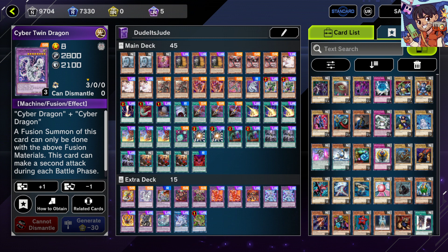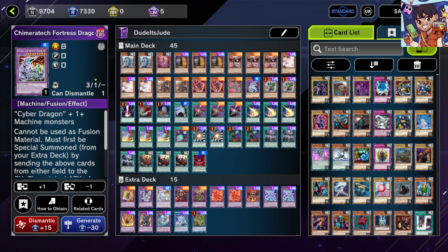Cyber Twin Dragon is great because there are times Rampage is risky to summon — its mill effect can be hit by Ash Blossom — whereas Cyber Twin has a continuous effect allowing a second attack each battle phase. Depending on the board state, Cyber Twin is sometimes a better OTK finisher than Rampage. Also Chimeratech Fortress Dragon, just in case your opponent plays a machine deck — pop it and move on.